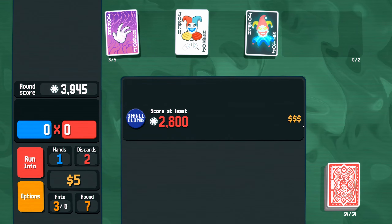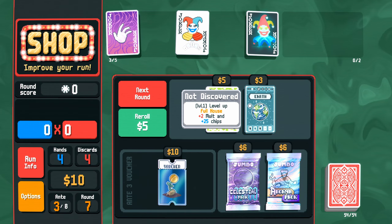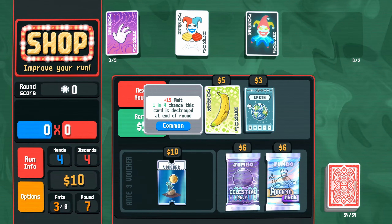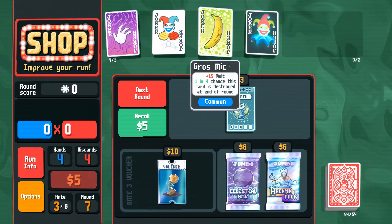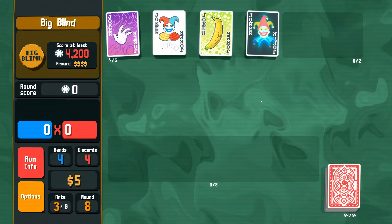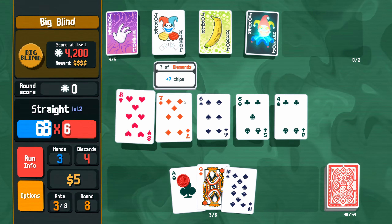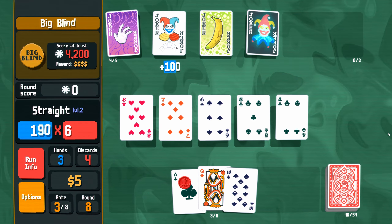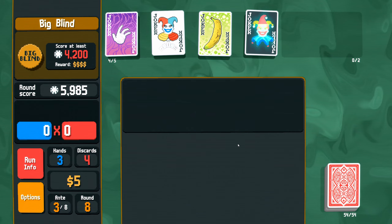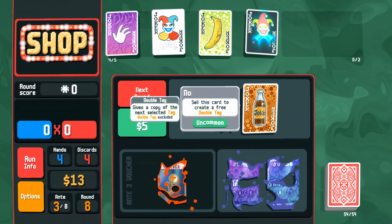We can play this straight now — ace, two, three, four — with the gold card. It's another straight and should be enough to get us over the line. The ace triggers twice so it's essentially like a five-card straight. That 100 chips is really helpful. We get three bucks for defeating the round, one for having a hand remaining, and one interest — 10 bucks total. We now want to be adding cards to our deck.